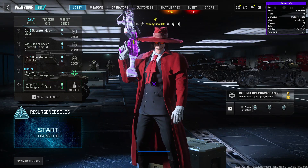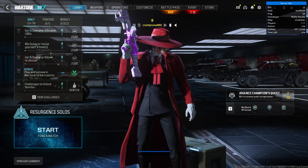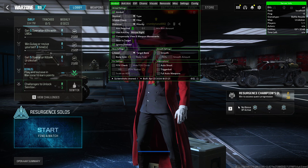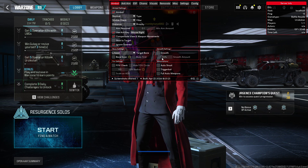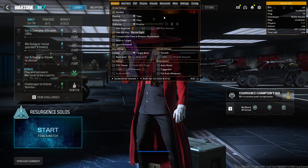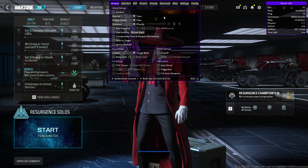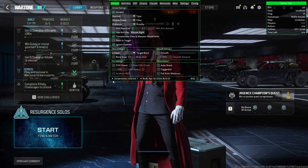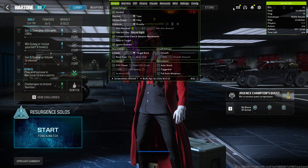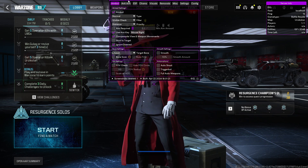Yo, what's good guys. In this video I will be using the Ravager cheat we offer for MW3 and Warzone 3. To open it you just have to click on Insert and there it goes. This config is for rage hacking, like I will be doing in the following gameplay, and this menu automatically includes an AC blocker and spoofer so you don't need any other protection. We also added a screenshot cleaner — it means when the anti-cheat tries to take a screenshot of your screen, it will be automatically cleaned.